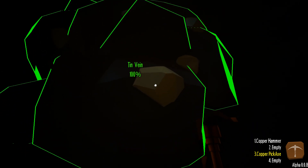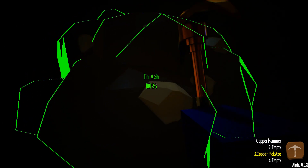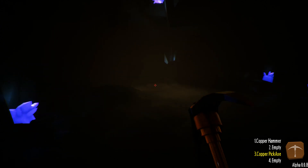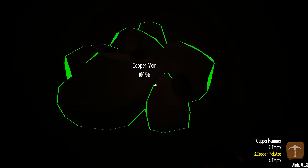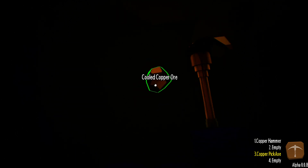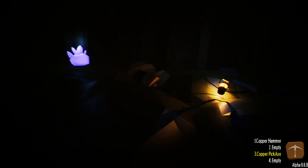Every time I hit E, it's like interacting, but it doesn't appear to be doing anything. Maybe I can only mine copper with a copper pickaxe — that's probably the case. Copper! There we go. So we're gonna leave this here because I'm assuming we're gonna need to bring that horse over here. This is like a mining location. Coal? Copper?